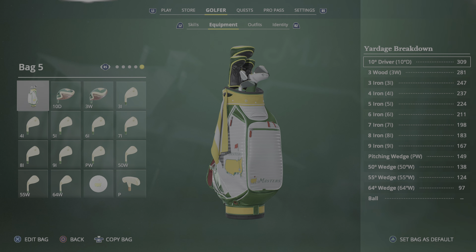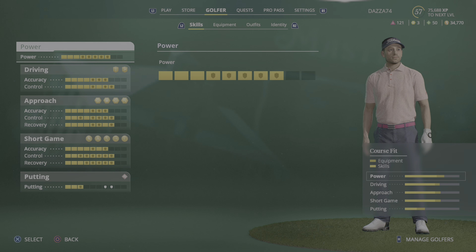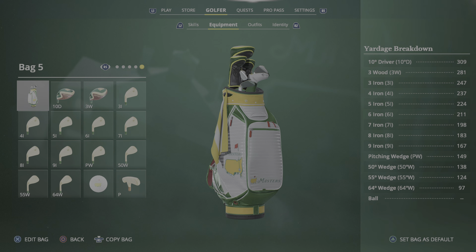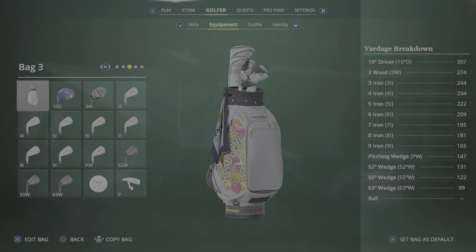Then there's my Masters bag — it's got the Masters clubs, the ball, the whole shebang — and this is like a 97 rated bag. This bag will go up higher once I get my XP boost; I'm currently at level 57 so I've still got another couple of XP levels to go. Once I do that the bag will probably go to like a 99. At the moment that's my top-range bag — that's potentially the season five bag, though it may change when I get to season five. These bags may change for the upcoming seasons, we might swap it around.